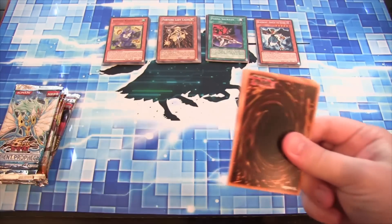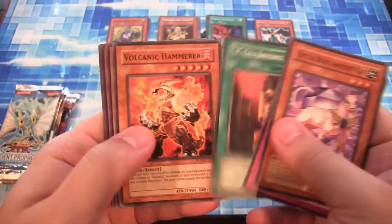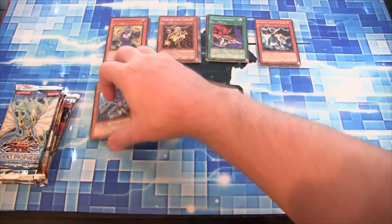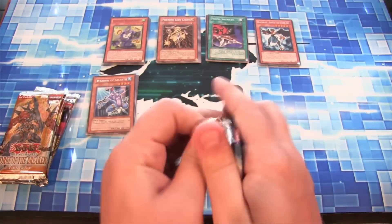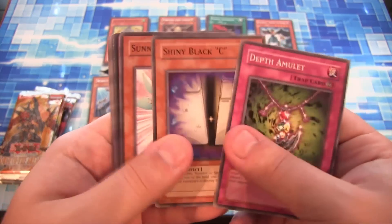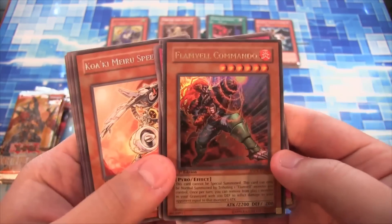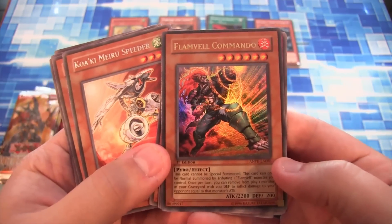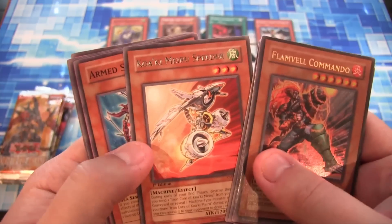Force of the Breaker — we've got quite a few of those. Have a Warrior of Atlantis for a rare. A few of the Crystal Beasts were also in there. Ancient Prophecy. We have a Flame Bell Commando — that's good, Ultra Rare, very nice. That's a pretty cool card. I remember actually using that a little bit back then. It's funny how some of the older cards, like the holographics, have a little bit darker ink to them — kind of cool to see that again.